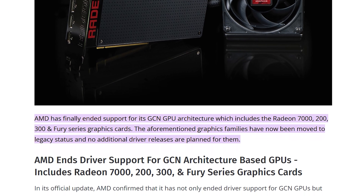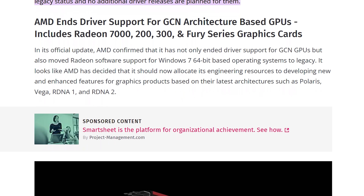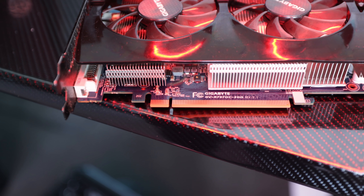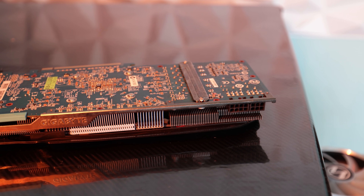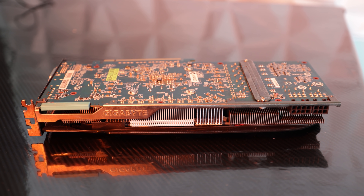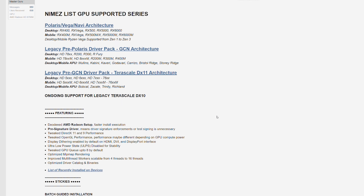Even though earlier this year, AMD stopped supporting cards like the HD 7000 series, the 200, 300, and even the R9 Fury series, which left a lot of gamers frustrated in that they didn't wanna go out and buy a new graphics card, especially given the prices of newer graphics cards at this point in time. And since a lot of these graphics cards are still perfectly capable of playing the latest titles, it made sense that something like the KNIME driver set exists to this date.